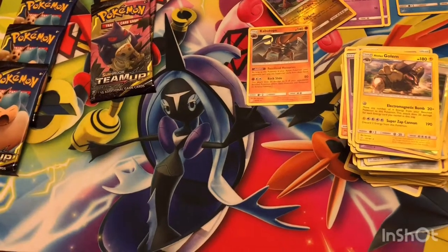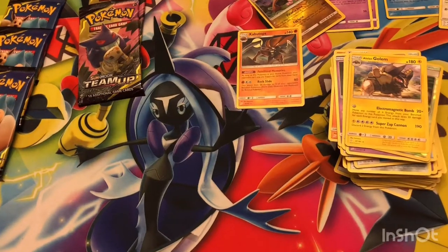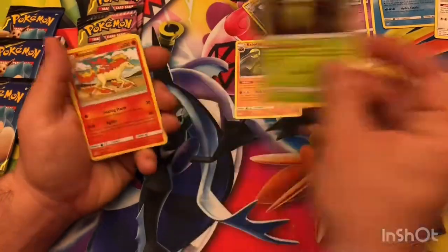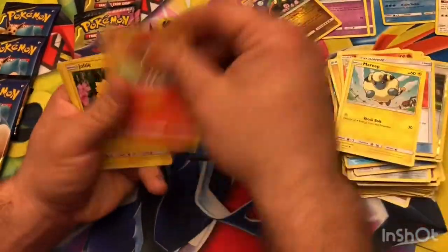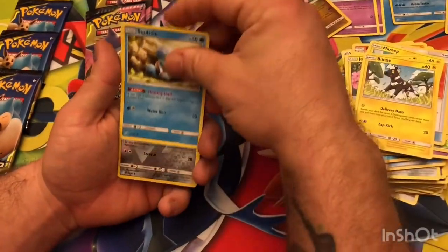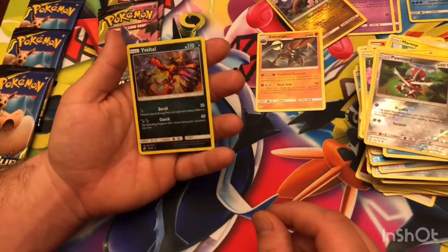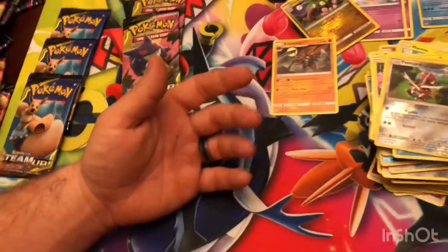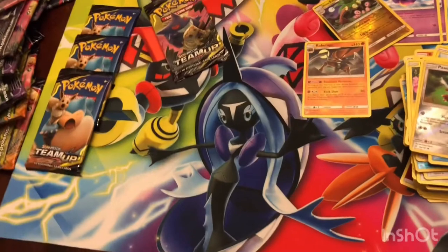Electric energy, Kakuna, Rapidash, Return Label, Mareep, Vulpix, Joltik, Blitzle, Squirtle, Pawniard, Reverse Holo. And Joltik — just Joltik. I'm not exactly excited about this anymore. Five packs left.